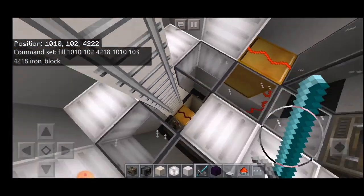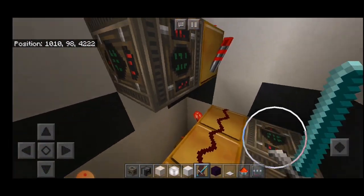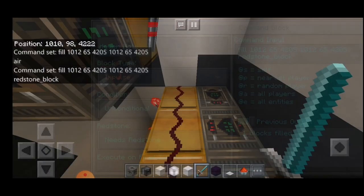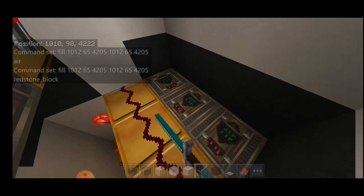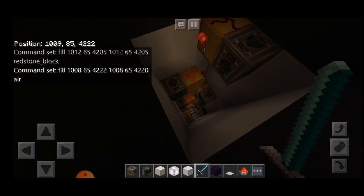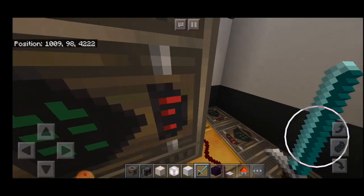Let's climb downstairs and see what is in the first engine room. Down here we have a variety of command blocks that will do different things — lots of fill commands. We are only going to touch on what is absolutely necessary for you to build a rocket like this. The full engine room has lots of command blocks doing different things both visually and in terms of movement to make this rocket work.